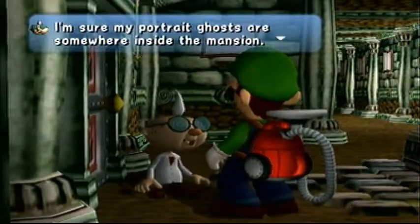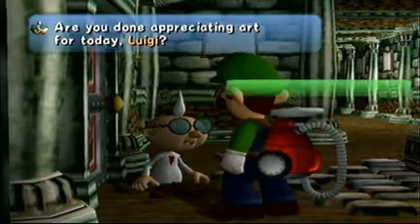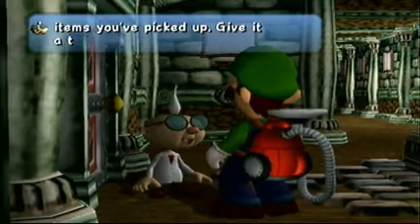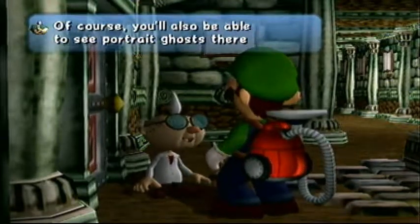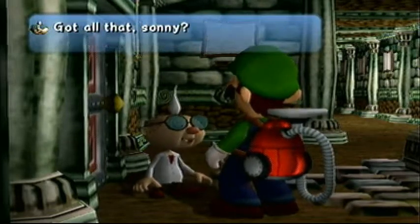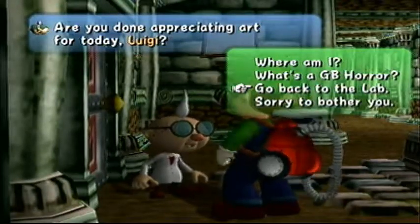How about I keep talking to E.G.A.T. a little bit? That's like the Game Boy Horror. The Game Boy Horror is your communications terminal — it has all sorts of functions. You can press the Z button to see a list of items you picked up. You can see portrait ghosts there once you capture some. Also use the Y button to display a map of the mansion. The display will color the rooms as you visit them — like Zelda.